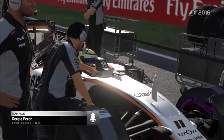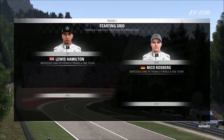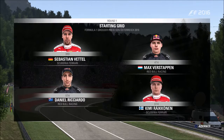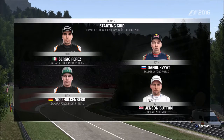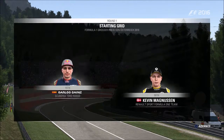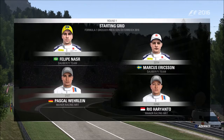Let's remind ourselves of yesterday's qualifying session with a look at the starting grid. Lewis Hamilton lines up on pole position, with Nico Rosberg alongside. Looking down the rest of the grid: Vettel, Verstappen, Daniel Ricciardo, and Raikkonen; Bottas, Massa, Perez, and Daniel Kvyat; Hülkenberg, Button, Romain Grosjean, and Alonso; Sainz, Magnussen, Jolyon Palmer, and Esteban Gutierrez; Nasr and Ericsson; Pascal Wehrlein and Rio Haryanto complete the grid.